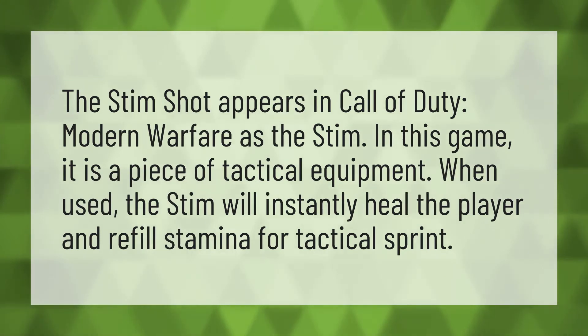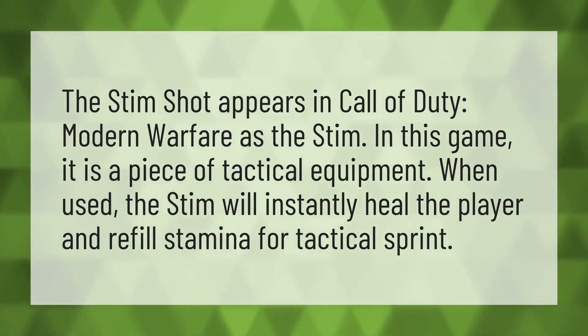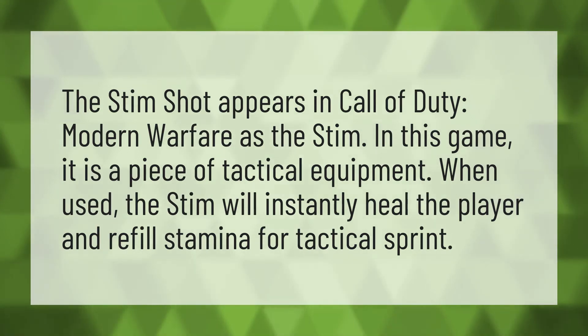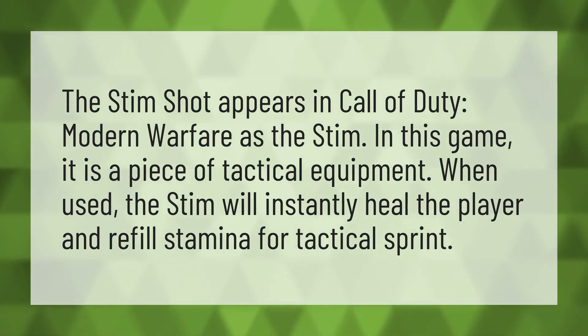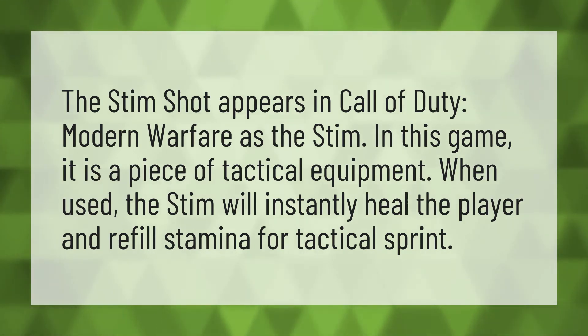The Stim Shot appears in Call of Duty Modern Warfare as the Stim. In this game, it is a piece of tactical equipment. When used, the Stim will instantly heal the player and refill stamina for tactical sprint.